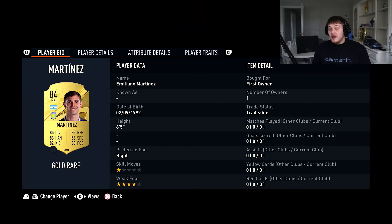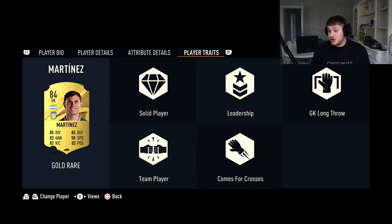So firstly, we've got Emiliano Martinez in goal. In my opinion, he's one of the best goalkeepers I've used. He's six foot five, he's big, he also has the Comes For Crosses and Long Throw traits which are absolutely crucial for me. I would like the Save with Leg trait but you know, we can't have everything in life.